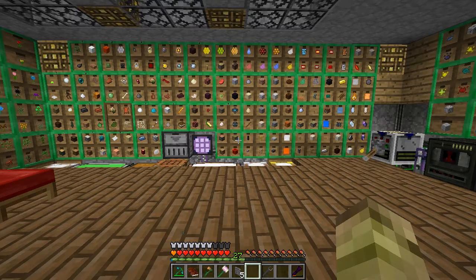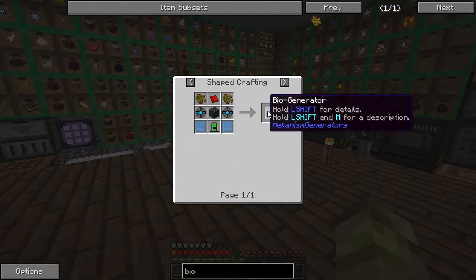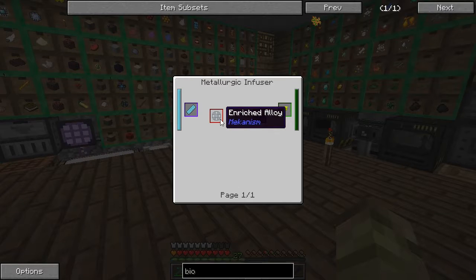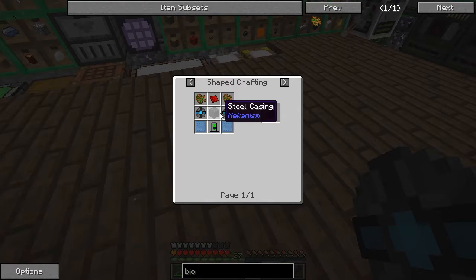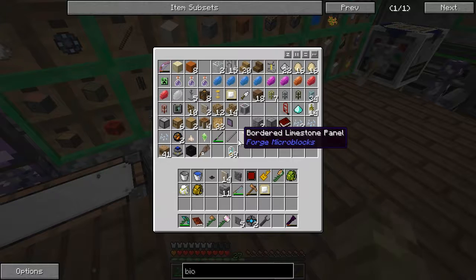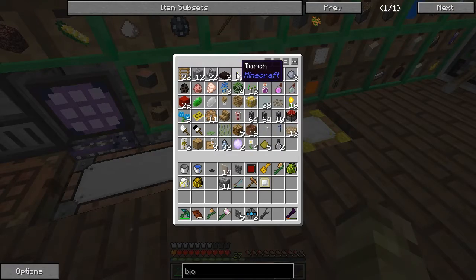To make the biogenerator, we need some reinforced alloys, some osmium plates, and some energy tablets - and they are made like that. That's quite easy to make. I think I've got one of these already made - I've got two of them. We need some steel casing and I'm sure I've made some steel casing here somewhere. I really should connect this up to the AE2 system as well.